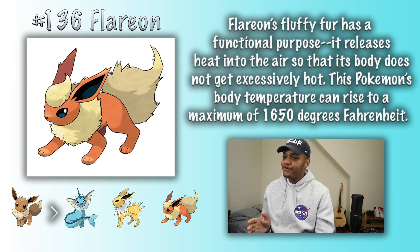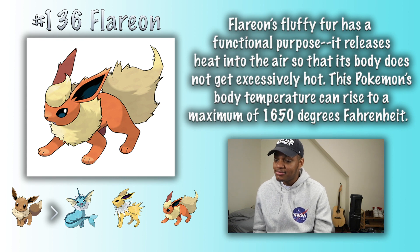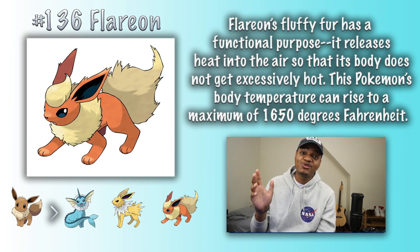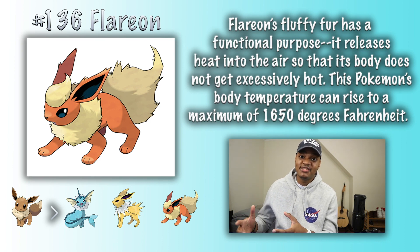Flareon. Flareon's fluffy fur has a functional purpose — it releases heat into the air so that its body does not get excessively hot. This Pokemon's body temperature can rise to a maximum of 1,650 degrees Fahrenheit. This is absurdly hot. Water evaporates at about 212 degrees Fahrenheit, so this Pokemon would have no liquid water inside or around it, meaning its organs would be completely shriveled and dysfunctional. All of the chemistry required to sustain life occurs in aqueous solution, meaning these molecules need to be dissolved in water to function. This is why when scientists are searching for life on other planets, they typically start by searching for liquid water — and why no one is really searching for life on Mercury, which gets as hot as about 800 degrees Fahrenheit. Not only can this Pokemon in no way be alive, but coming within probably several yards of this thing would just roast you immediately.